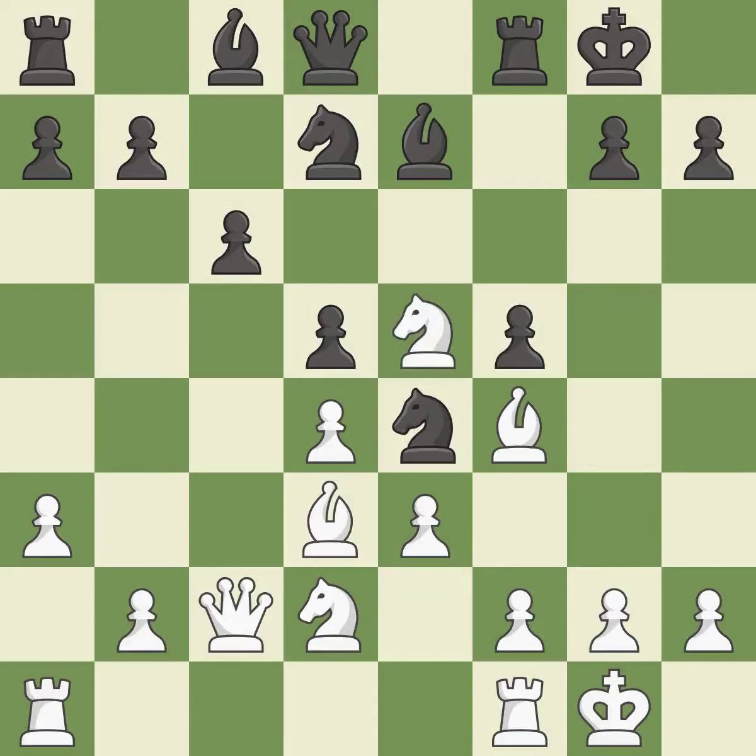The knight now occupies an outpost — a secure square in the opponent's territory; it is excellent. This mobilizes the knight, allowing it to control more of the board. This threatens to kick a bishop; it is good. There were worse moves, but also something much better; it is an inaccuracy.